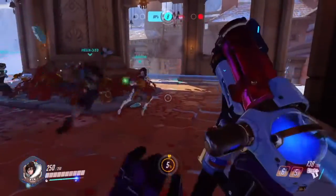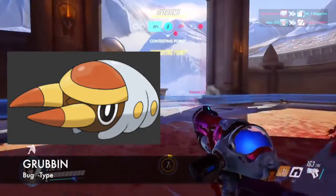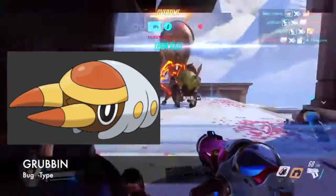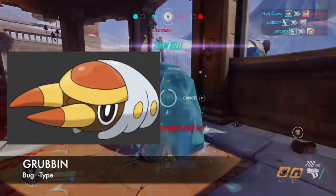Next up we have Grubbin, the larva Pokemon. Grubbin is a bug-type Pokemon that relies on its sturdy jaw as a weapon in battle. Fun fact about Grubbin: he loves electricity and can usually be found near power plants. Is his next evolution going to be an electric type?